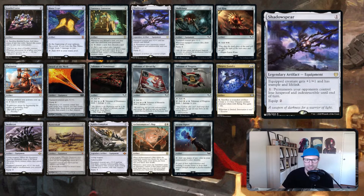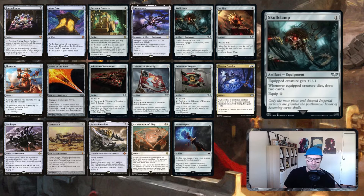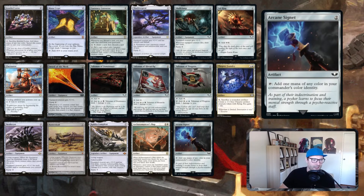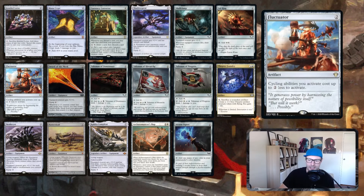Shadowspear is another way to gain life and it's a non-hexproof target. You'd have seen Jeweled Lotus, Mana Crypt, Currency Converter, Shadowspear, Skullclamp, and Sol Ring — all Saga targets, all really powerful cards. Being able to get through hexproof or indestructible is actually really relevant in mid-power games. Skullclamp: we're making lots of tokens, many of them 1/1s like Thopters, Faeries, and all kinds of things. Equip for one and draw two cards — totally insane. Sol Ring and Arcane Signet are staples in our three-color deck.